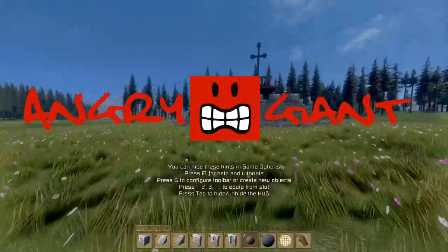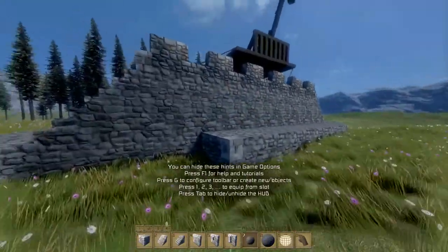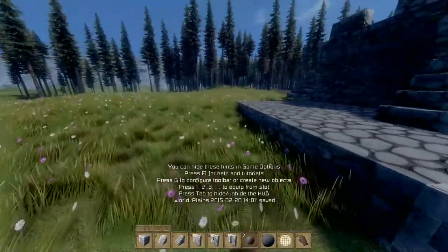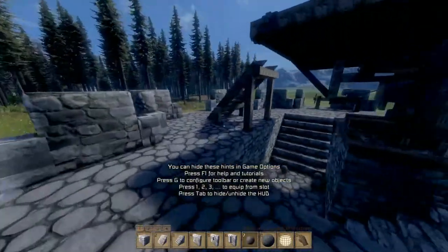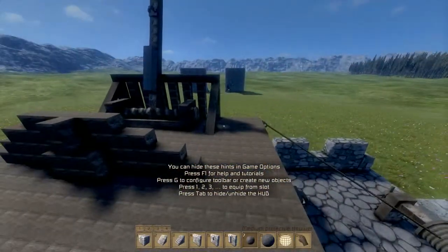Hello and welcome to Medieval Engineers. This is my first trial at a twistable fortification for the top of a castle, ideally, but at the moment I am working on ground level just because I can't be bothered making a massive castle and then putting this on top.